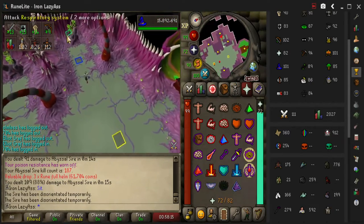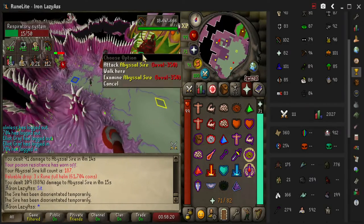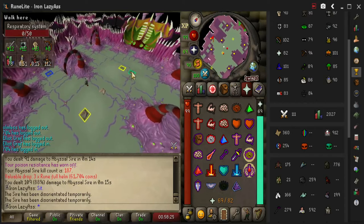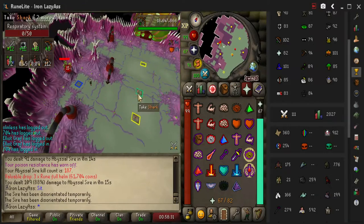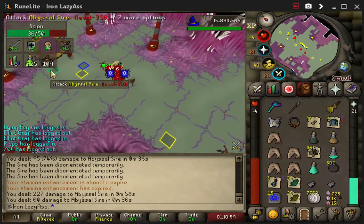Don't fall for that stupid Sire glitch. There's a glitch where — I think there's like a two-tick window — if you cast Shadow Barrage again, it fails. You'll hit it, but it'll fail to stun him.